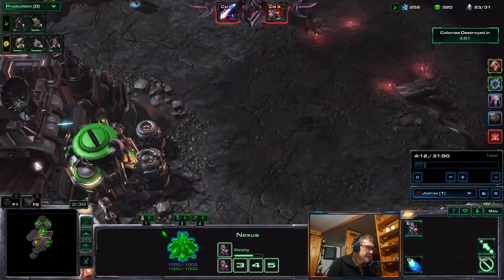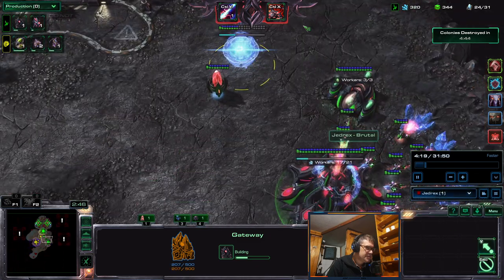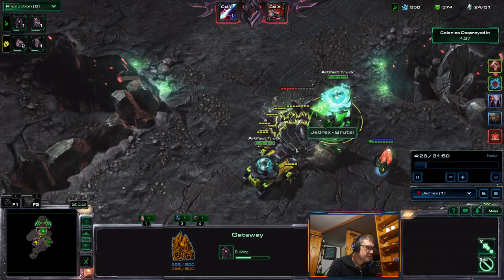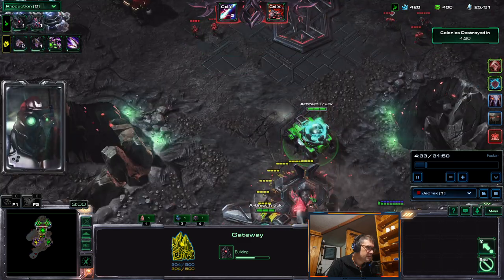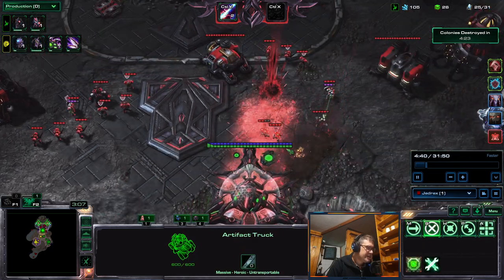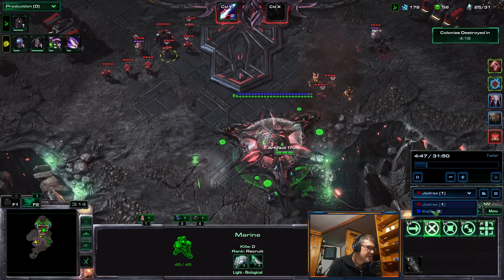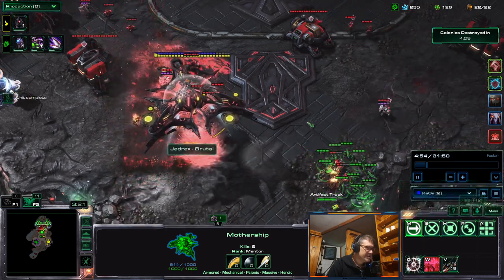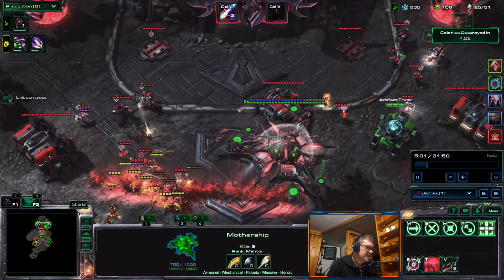Jedrex is not building much because he is rushing the mothership, which costs 400-400. You can see the shields on these units — those units are immune to Jedrex. If I switch to KJ's camera, you can see the other ones have shields too — those with shields are invulnerable to him, so the other player has to deal with them.